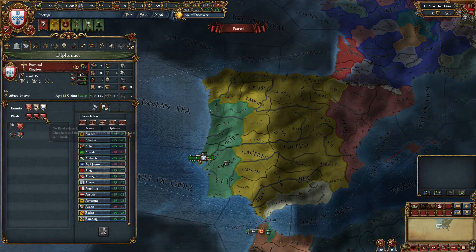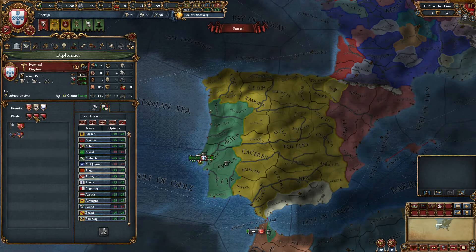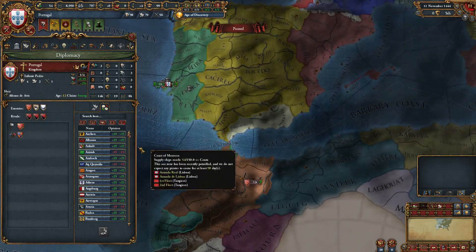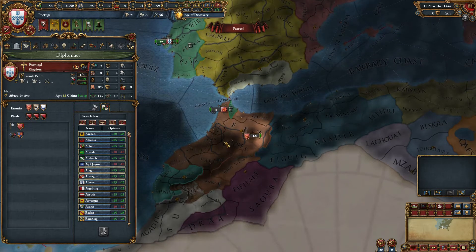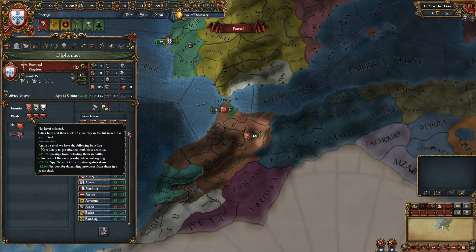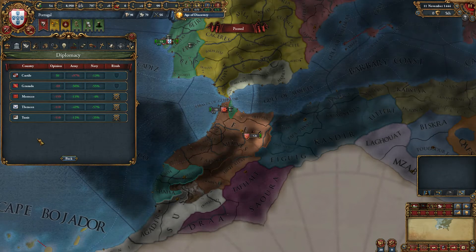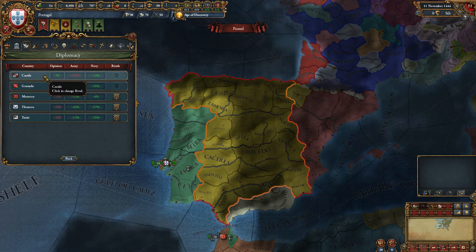This concept of rivals: basically, in order to increase our prestige as a nation, we're required to declare people who we are competing with or who are our enemies. It tries to help by giving us a list of who our enemies are — all the North African nations. Morocco is a big one for Portugal; we definitely want them. The one we absolutely must never choose, at least not for a very long time, is Castile.